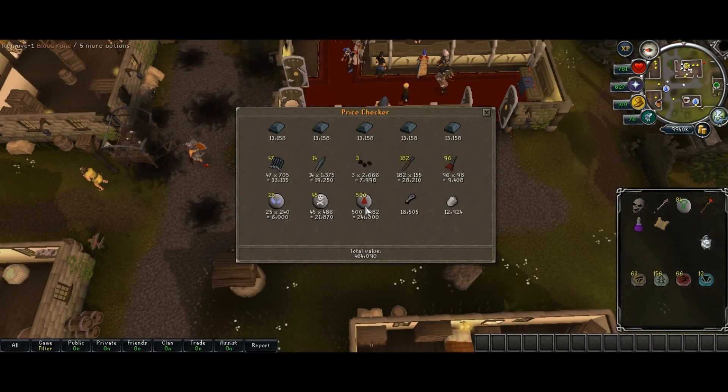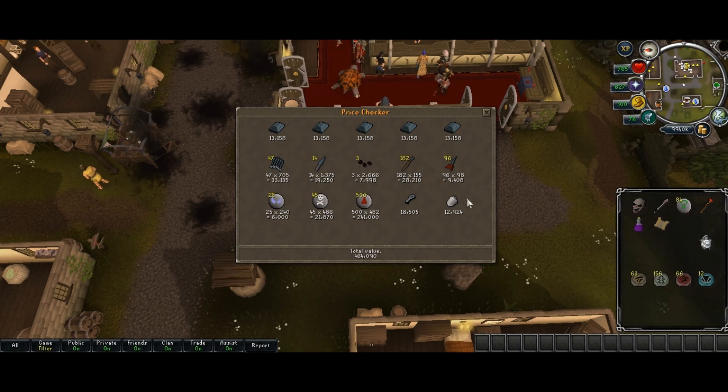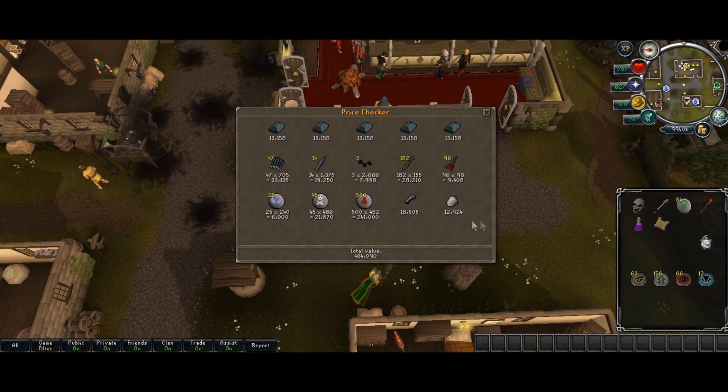I used up all the charges on my Polypore Staff, and this is all the loot I got, plus charms and an effigy. It's worth 464,000 gold. Last time I got about 1.4 million gold pieces worth of loot, but that included an elite clue scroll — that elite clue scroll alone was 340,000 gold. This is a hard clue scroll, and I'll probably only expect to get about 20,000 gold from this one.